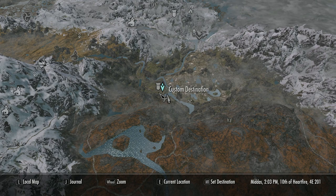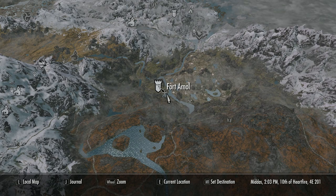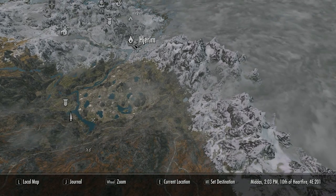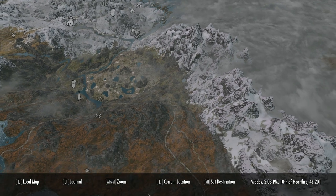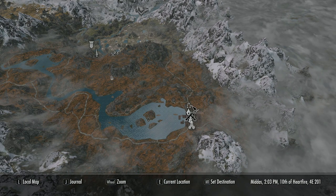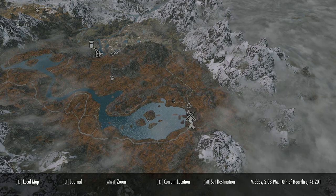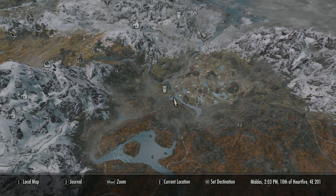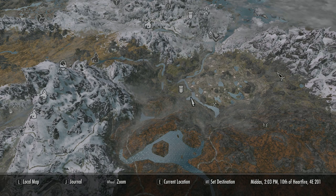Let's take a look at where Fort Amol is. There it is — it's near Darkwater Crossing, and there's Windhelm; several areas you can go from. I actually ran all the way from Riften. Windhelm is probably your better bet. If you want to go the Whiterun route it's over there, but you're probably better off going from Windhelm — it's a more direct route with less mountains. So that's where it is, let's crack on.